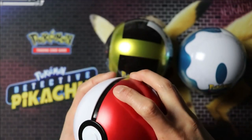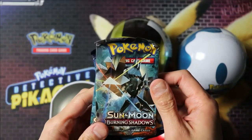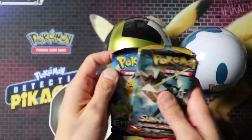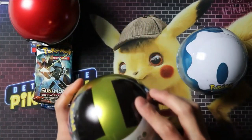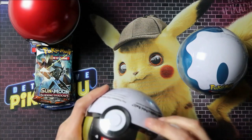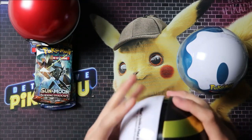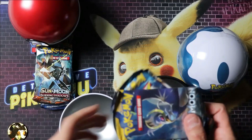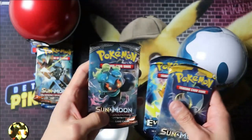First up, the regular Pokeball. We've got Burning Shadows, we've got a Sun and Moon base, and we've got an Evolutions as well. Next up, the Ultra Ball. Inside the Ultra Ball, we've got the Sun and Moon base set, Evolutions, and Burning Shadows — same three packs.